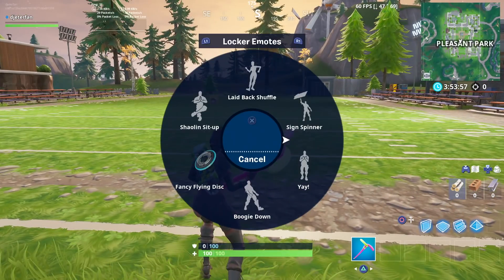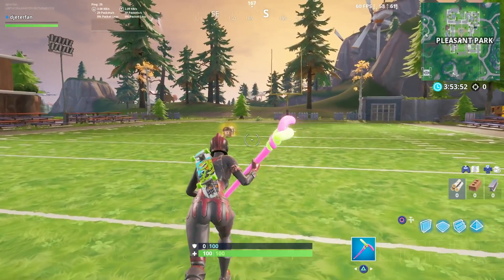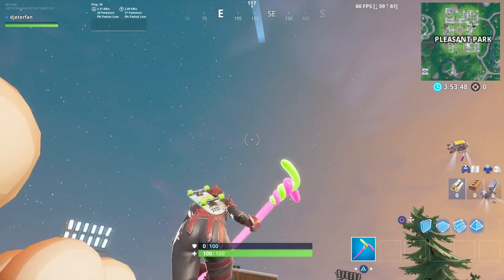Here we are in Pleasant Park. I'm going to take out the flying disc toy and show you guys exactly how this thing works. It basically is like a boomerang, so you don't want to just throw it straight out like that — as you can see, you're not going to be able to catch up to it and catch it.